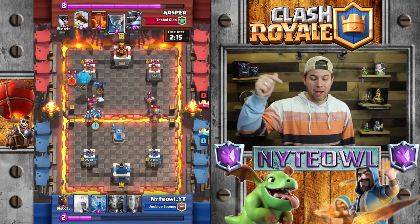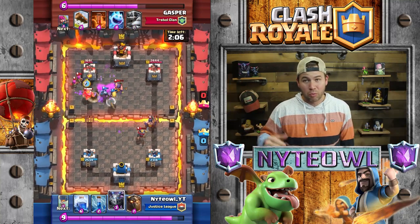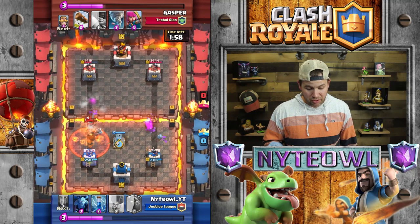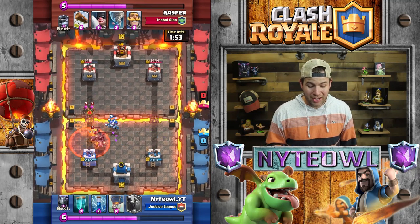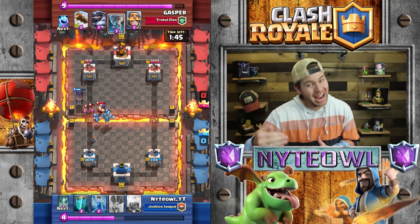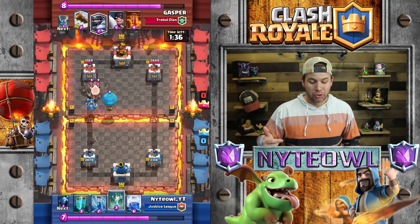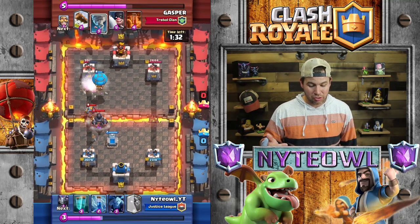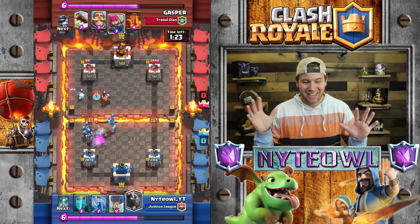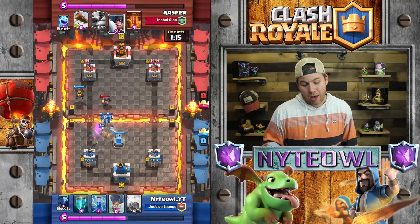I drop my Lava Hound and then totally miss the Clone Spell — I'm missing everything. But I'm able to stop his entire push with a Tombstone, which I had no idea was that clutch. The Mega Knight gets one swing off, which I'm not worried about. I drop my Mega Minion behind the Executioner, take out all the Archers and the Executioner. I drop the Balloon — he drops his Mega Minion which is a bit of a problem — but the Balloon still almost gets there. He gets his Mega Knight up on the tower, so I drop a Balloon again at the bridge.